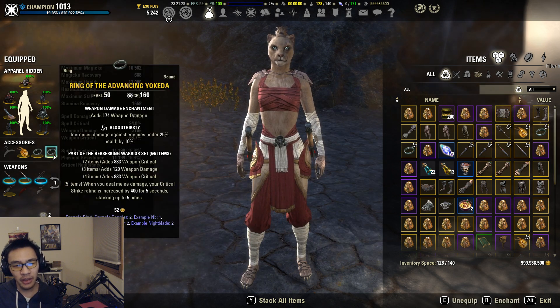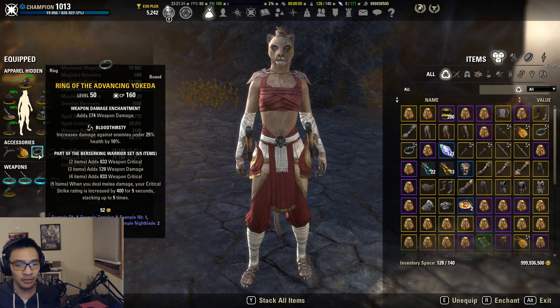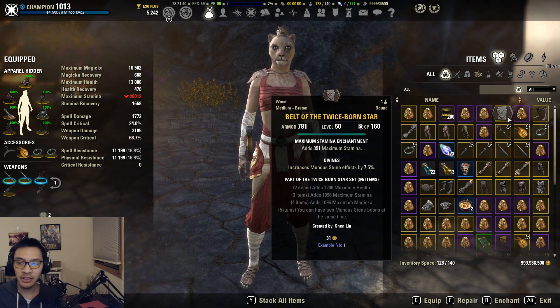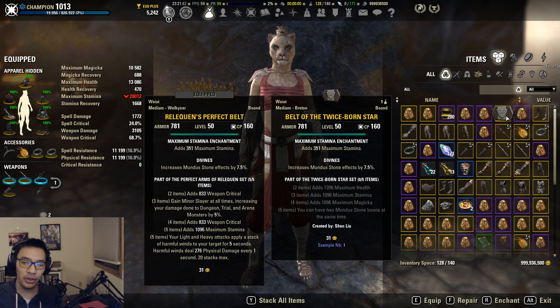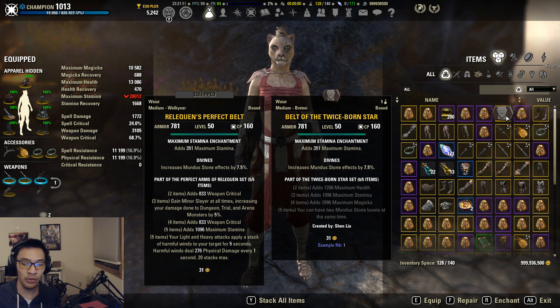For Stamina DPS, the generally considered meta right now is Reliquen on the body, Advancing Yokeda on the front bar, and the Lover as your Mundus stone. The next Mundus you'd pick up with Twice Born Star would be the Shadow or the Warrior - we'll go with the Shadow. Twice Born Star has to be on the body, because if you swap to your back bar you lose the five-piece bonus and drop your second Mundus stone, and when you swap back you won't get it back.